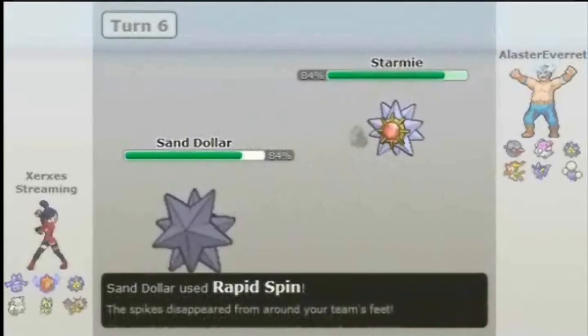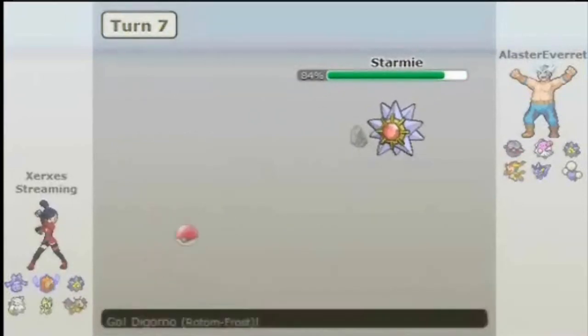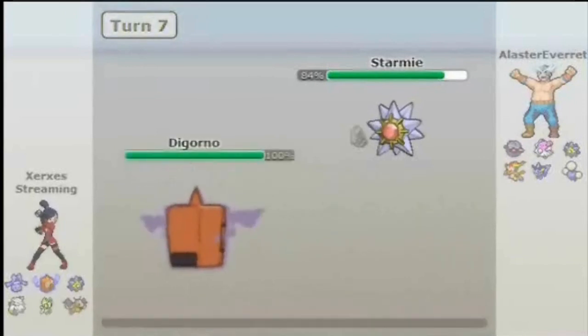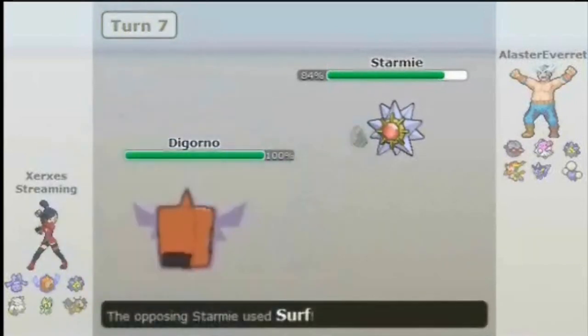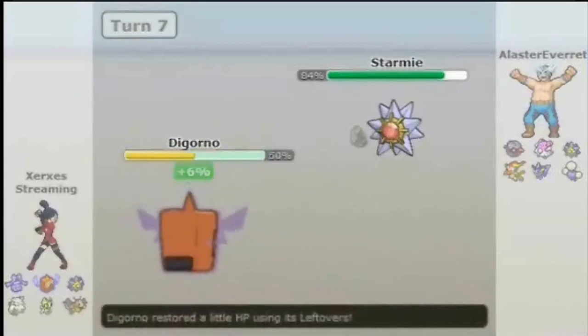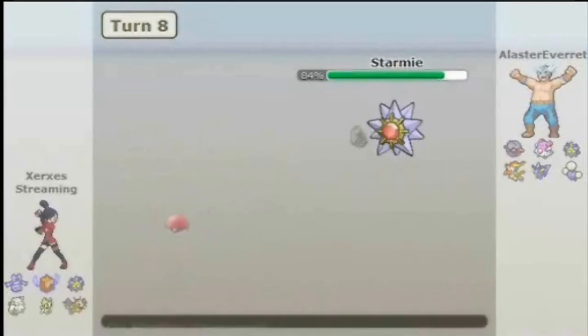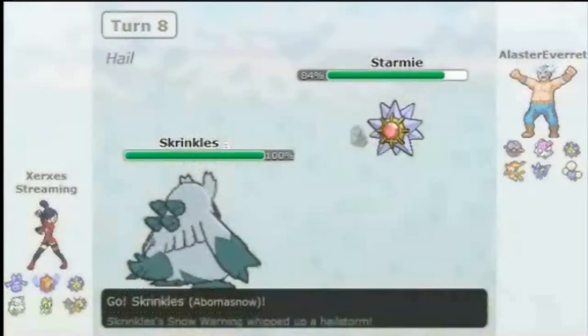He brings in a Starmie of his own. At the moment I was thinking I don't really want him to spin as well, so I'm gonna go back to Rotom. Forretress is obviously a spinner; I don't think he would carry two. Ow, that really freaking hurt — it's probably Choice Specs, which means he would have three moves and Recover would be my assumption. So I'm gonna go out to Abomasnow.